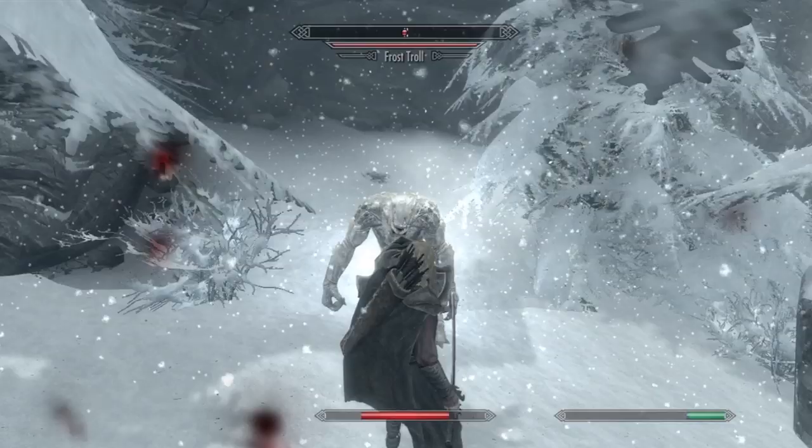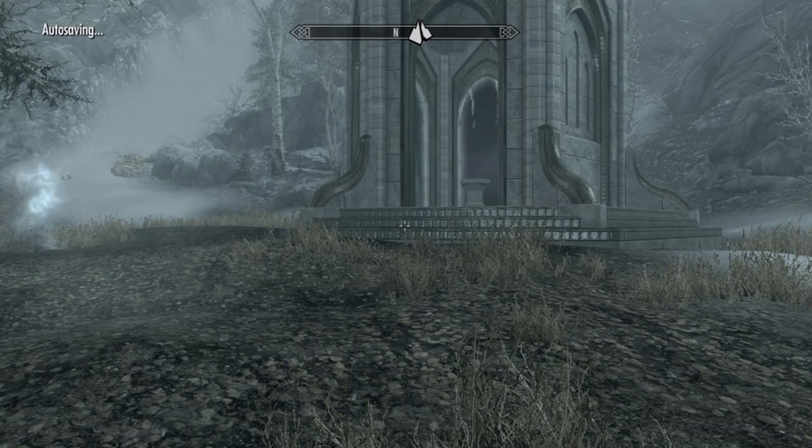Now Oriole's shield stores the energy of blocked attacks, and performing a power bash will release the stored energy into an attack.